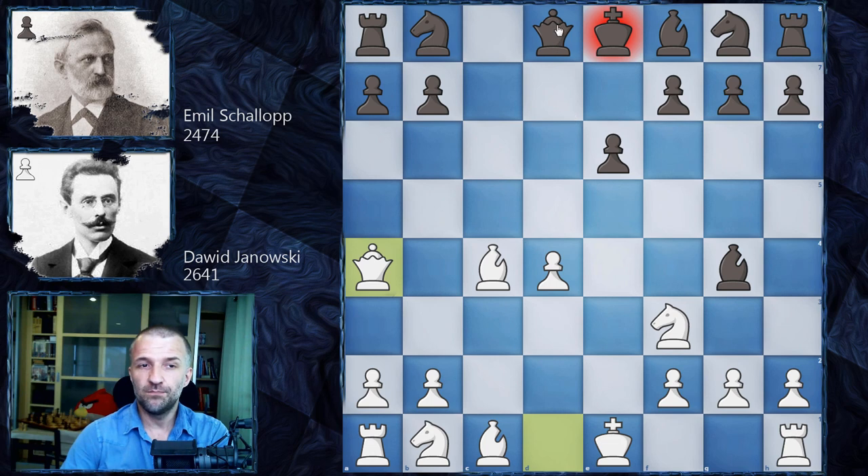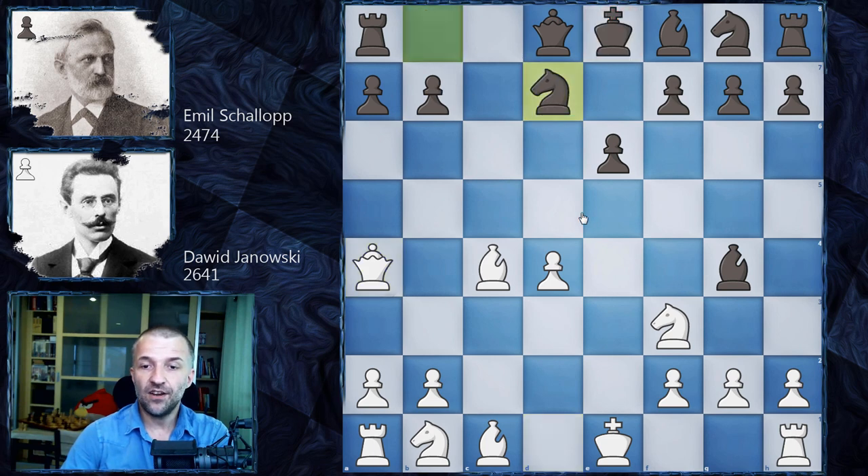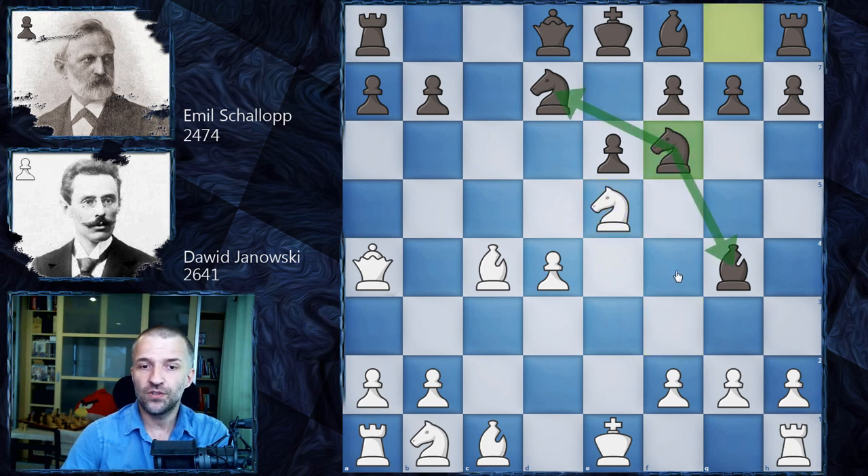Black has to be very careful how to respond. If Queen d7, then Bishop b5 — completely unplayable. Knight c6, and this knight is attacked three times — Black is completely lost. Knight d7 also doesn't work because after Knight e5 the bishop is under attack and the knight is pinned. Knight f6 defends, but it's all too much.